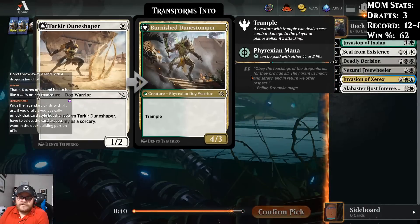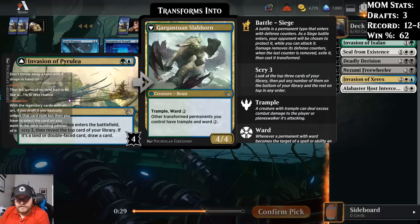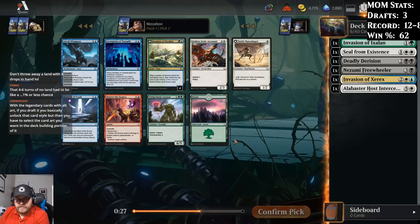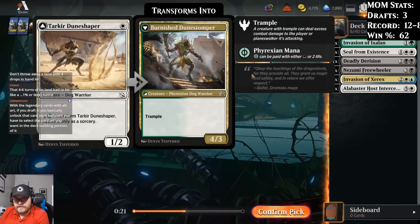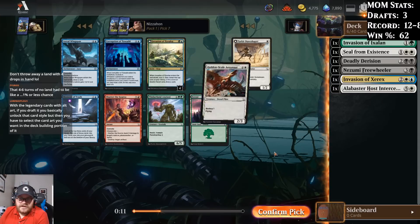Some decent white stuff here — the Dune Shaper, Aeronaut. Invasion of Pyrulia, like most of the cheap ones that add to the board, is pretty nice. I'd probably just take a white card. I like the Dune Shaper enough. Do I like Aeronaut a little more? Maybe I do. Let's take the Aeronaut.